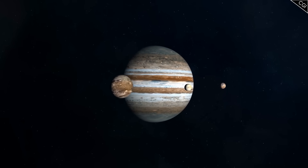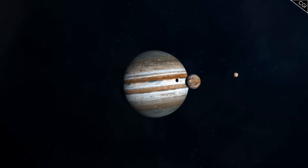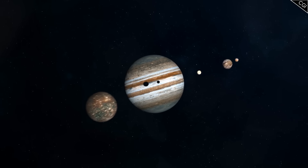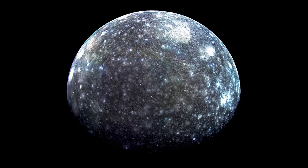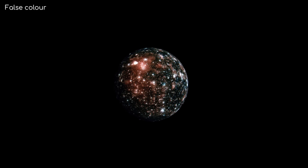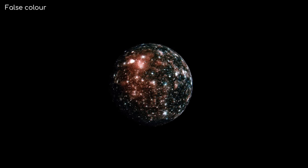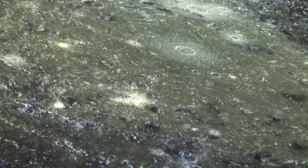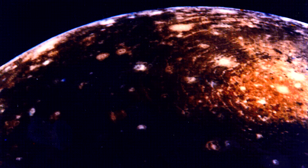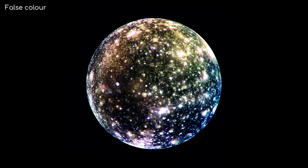The largest Jovian moons, known as the Galilean moons, are perhaps some of the most well-known in the entire solar system. However, of the four, there is one that hardly gets mentioned at all – Callisto. Despite the fact it is the third largest moon that we know of, I think the majority of people would be hard pressed to say any facts about it at all. Is it just a boring world, or do we simply not know much about it? Actually, we know more than you may first assume, and it is far from boring.